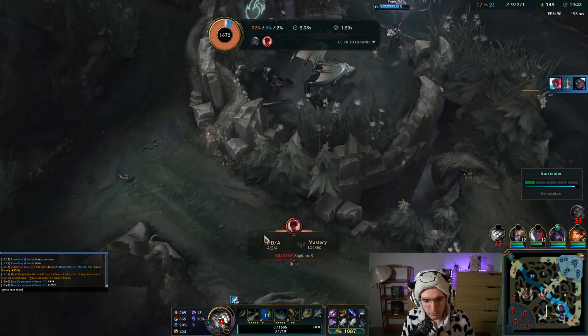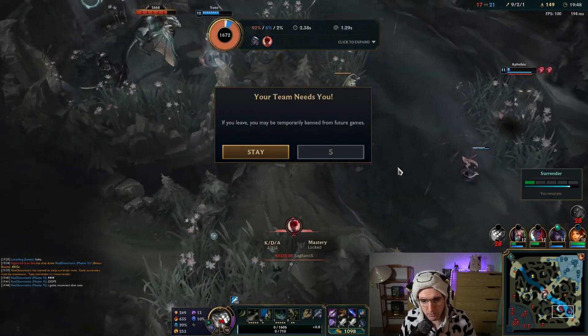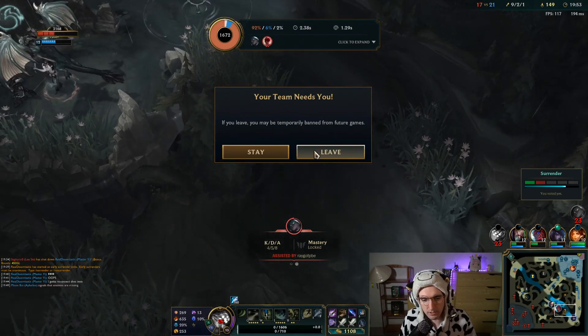I've got to reconnect — she's invisible. Lee Sin is invisible too. They're both invisible. Senna is untargetable and Lee Sin is invisible. I'm pretty sure this is a Senna bug.